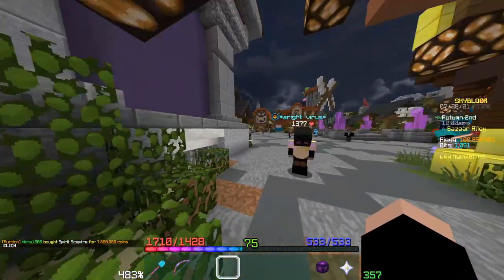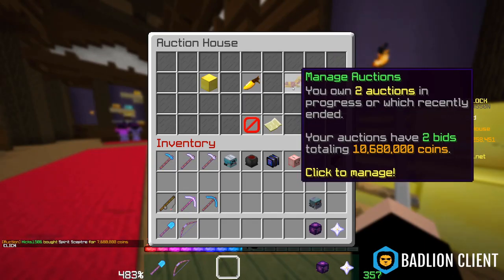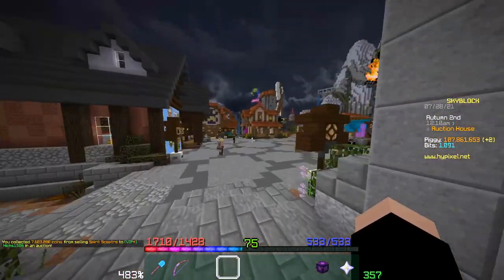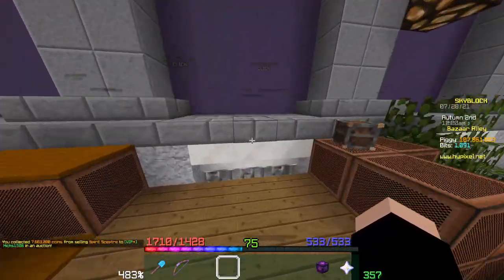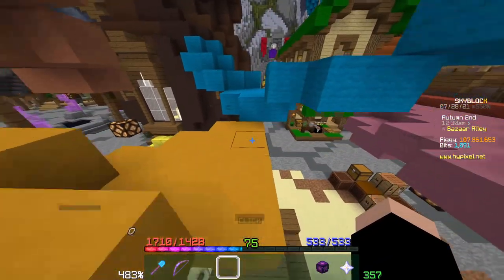Speaking of flipping, in my previous video I talked about auction flipping, and I just made about 700,000 coin profit on a spirit scepter. If you haven't seen it, you should click the card in the top right on auction flipping. That's 700k coins profit from flipping right there.